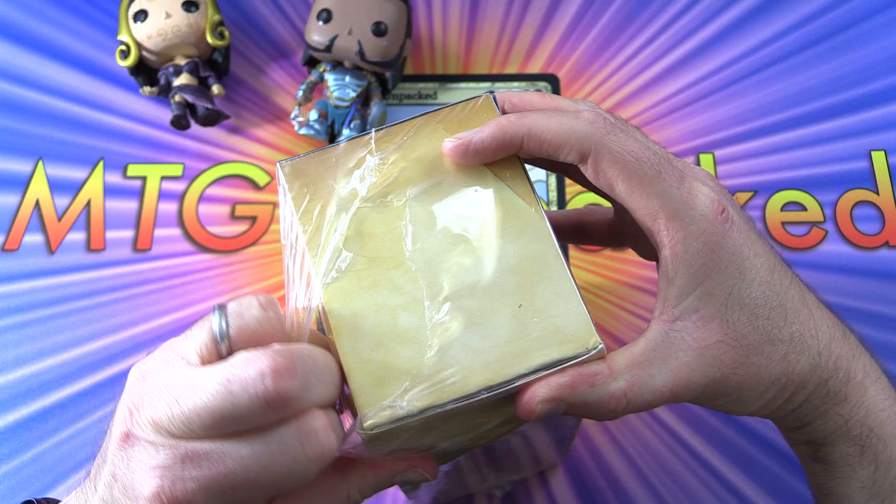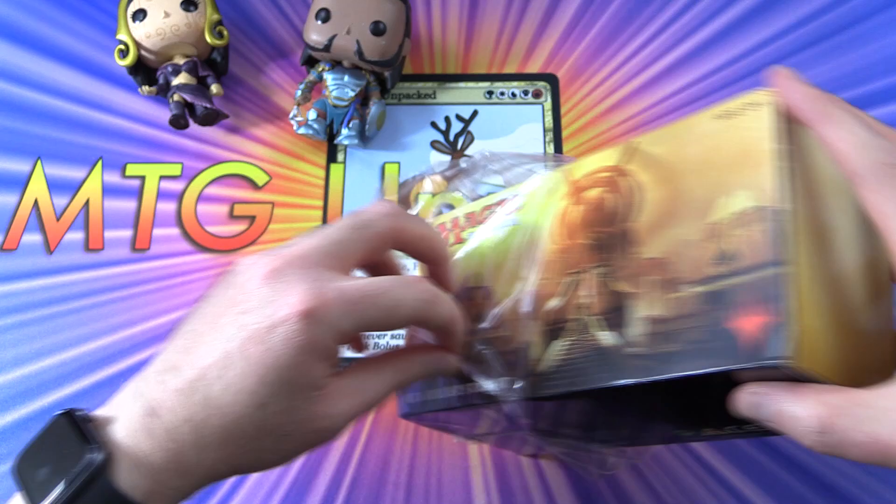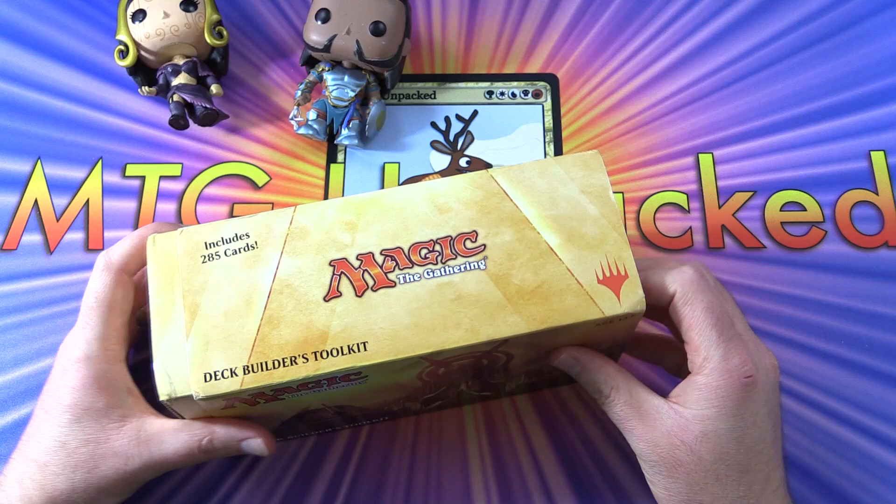I picked this one up for about $24 from Amazon. If you're a newer player, I would not worry about this — I would go for a Core Set 2020 Deck Builders Toolkit, because that has the current standard cards in it.